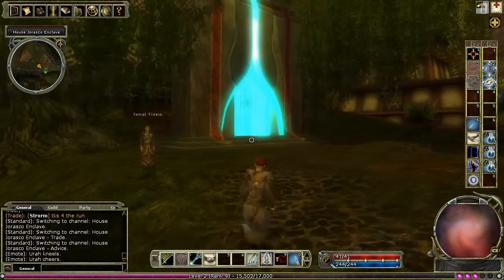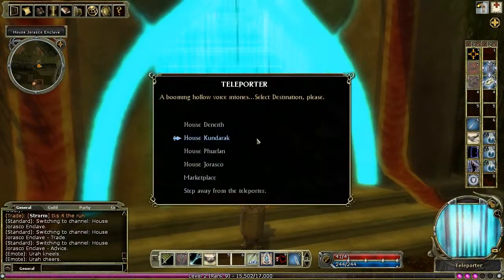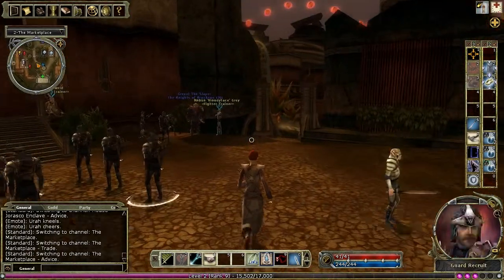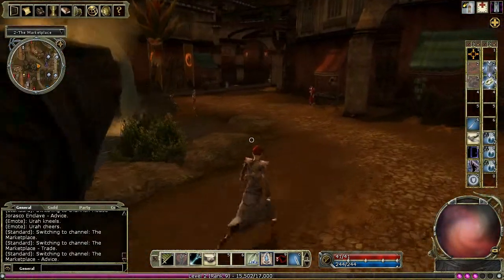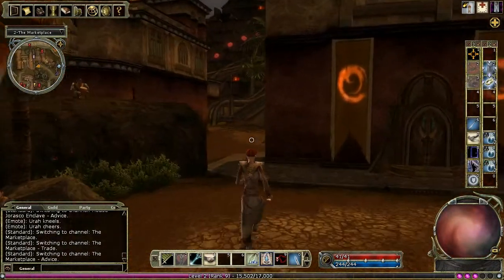The wards are linked to each other by these teleport gates. In this case we're just going to use this one to get back to the marketplace and then go to The Twelve, which is a high level quest hub. But the reason we're going there at these levels is to pick up another ingredient bag. The Twelve is accessed round here.